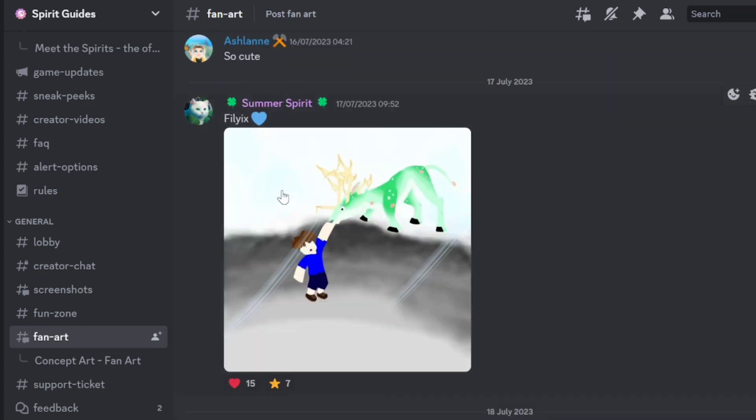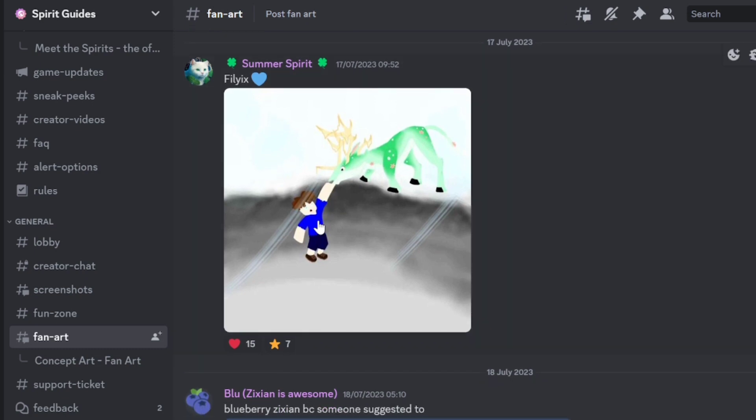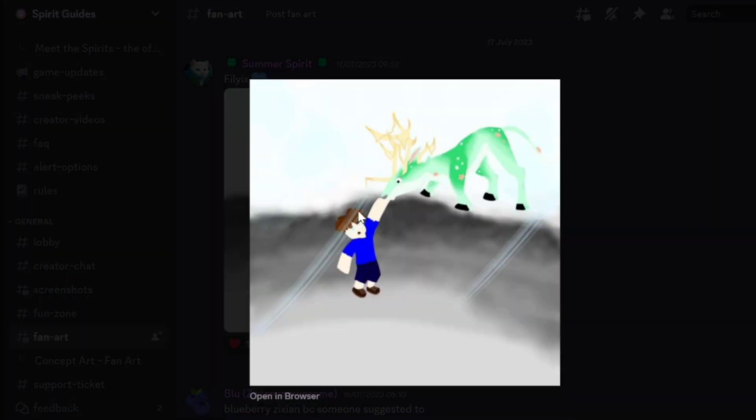Moving on, we got Ash saying it's cute, and I definitely agree. We got a character — at first I thought it was Felix petting or eating the character, but I think it's Felix saving the character from a cliff. That's very creative. I like the design — the gray bits here showing the cliff and Felix as the climb spirit saving the character. This is probably one of the most creative we've had so far. I'll add my flying saucer.